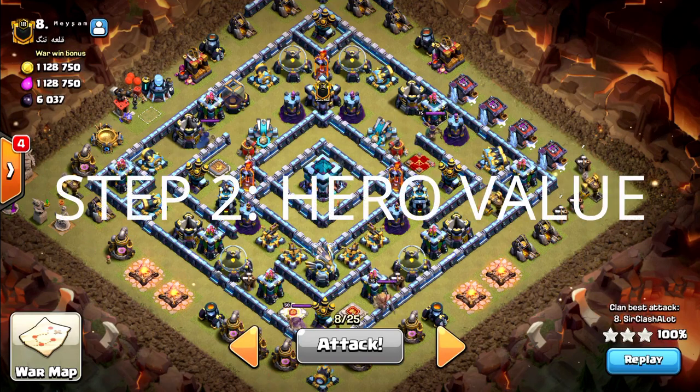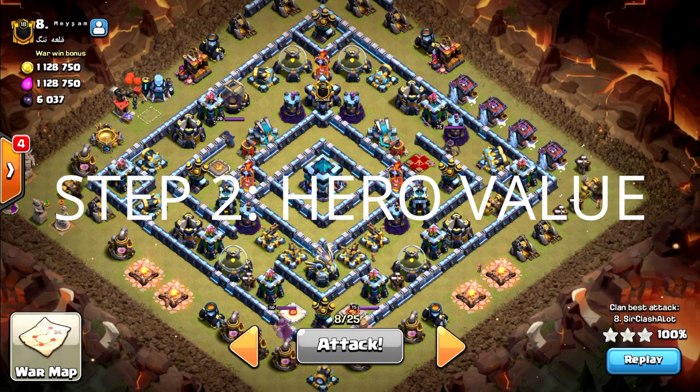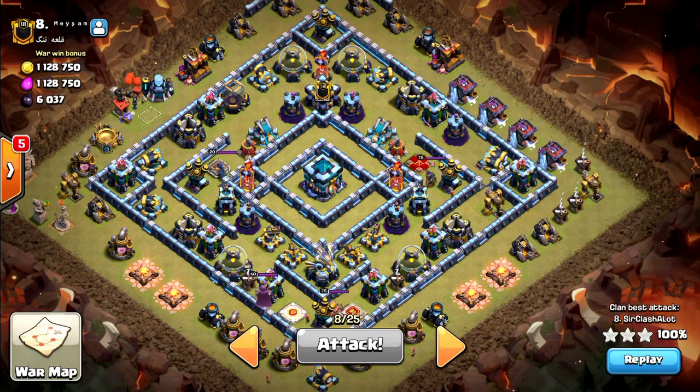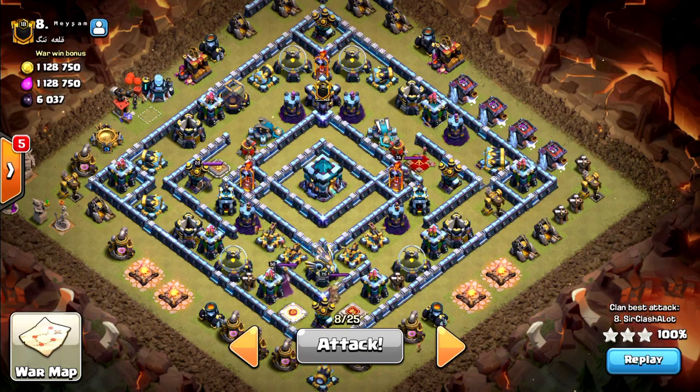Once you have decided what you want to zap on the base, you will need to take a look for good ways to enter with your sui, or your heroes. What value you take with the heroes depends on the base. Some bases you can take out the town hall; other bases it is better to sui another part of the base.